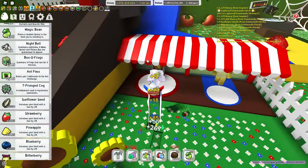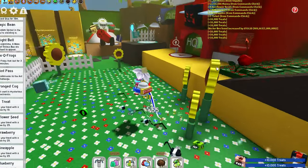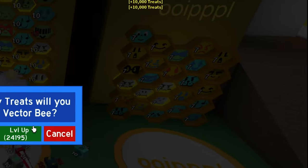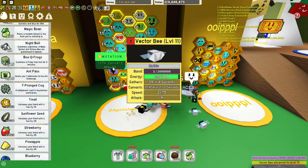If your bees are level 7 and above, I would recommend only using treats to level up your bees. Using treats are really expensive but worth it, as having higher level bees increases the power of the bees you have. Using items like moon charms, pineapples, blueberries, and strawberries are not recommended unless gifting bees, as they are used to craft items like gumdrops.